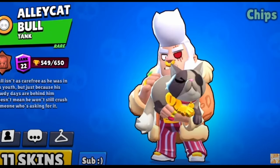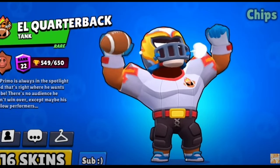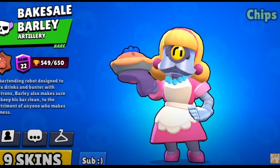The best Bull skin is Allie Cat Bull, in my opinion. I know a lot of people like Bull Mang, but this is the best one in my opinion. The best Brock skin is Zeus Brock, you can't even argue with that. And the best El Primo skin is El Quarterback — such a good skin and it's the only 200 gem El Primo skin. Barley has so many good skins, but my favorite one is Bake Sales Barley.